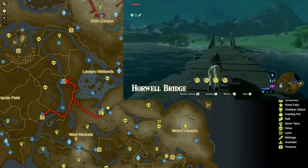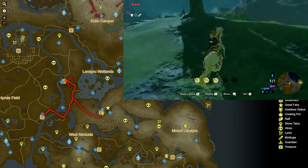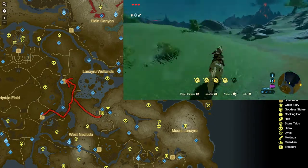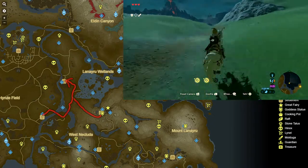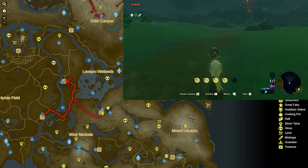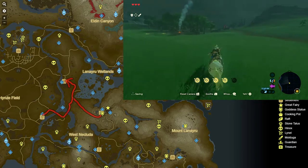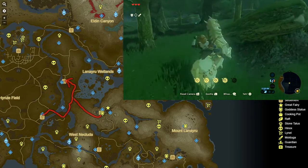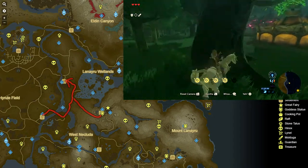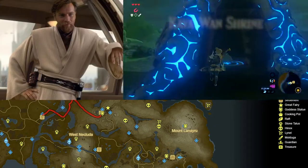Next, head west and then north to get to the Wetland Stable. You can also get there from Kakariko - just go down the hill, it's steep but you can take your horse down it too. There's not really a good way to get a horse to Kakariko other than coming from Dueling Peaks, but it's an interesting alternative. Most people don't think you can go through there because there's no road on the map. Anyway, work your way to Wetland Stable and then enter the Kayawan Shrine.